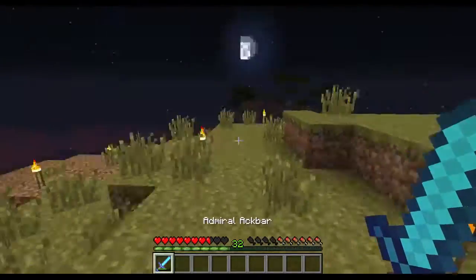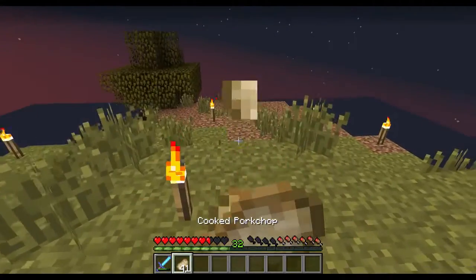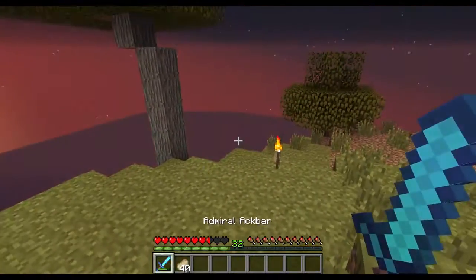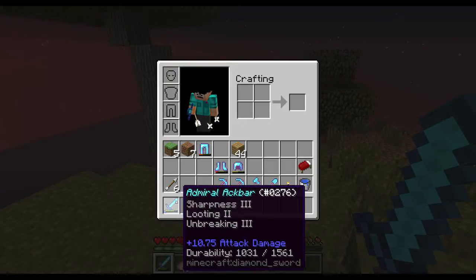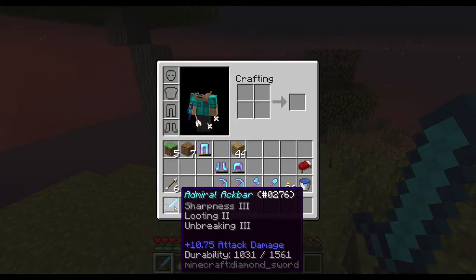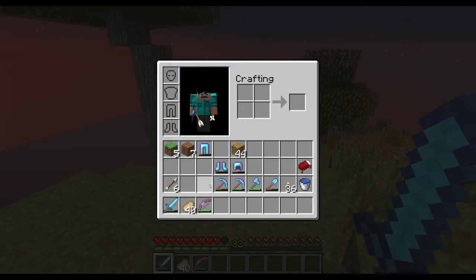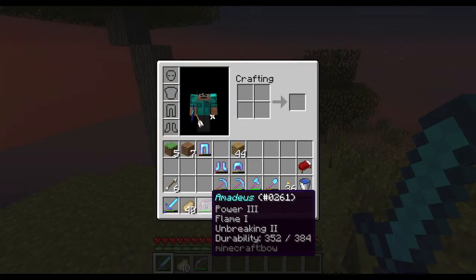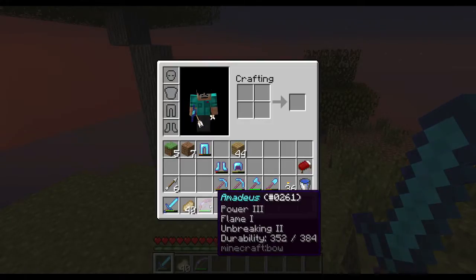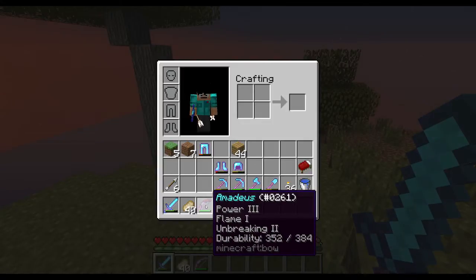If you notice the name Admiral Ackbar — yes, I'm a Stellaris fan. I am naming my items after Star Wars characters. My swords are all going to be named alphabetically — first sword beginning with A, second with B, third C, etc. And so are all my tools. My bow, this is my first bow I crafted — Amadeus. I've repaired it once. I haven't used it a whole lot because arrows are not terribly common yet, not until after the grinder.